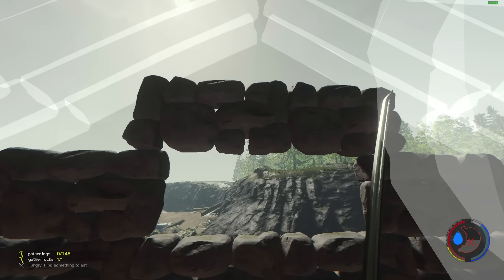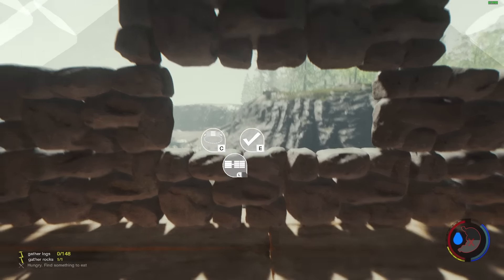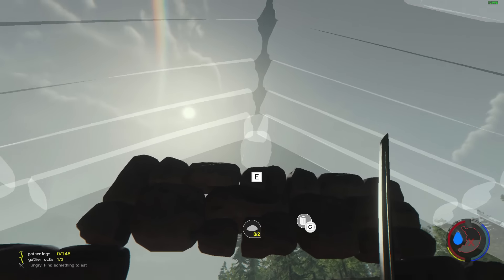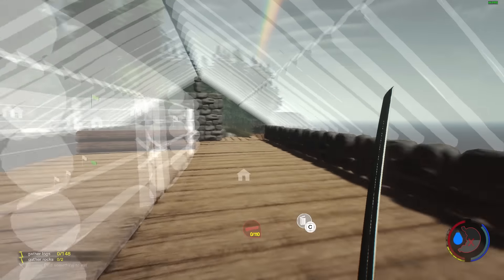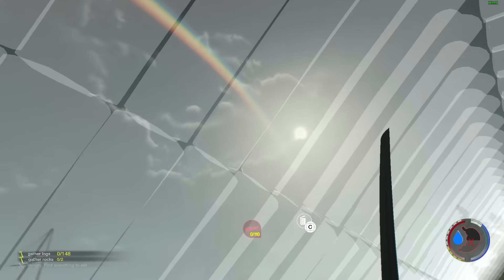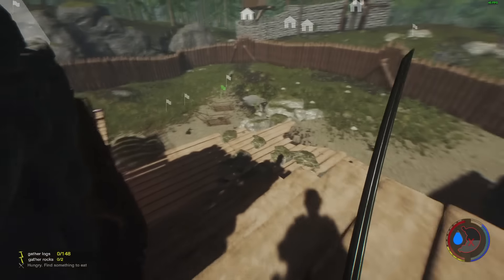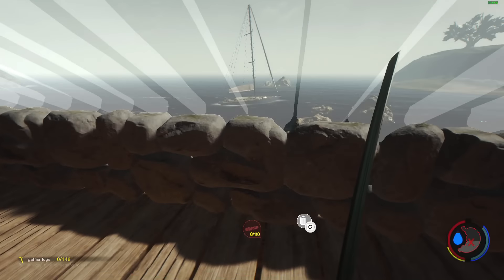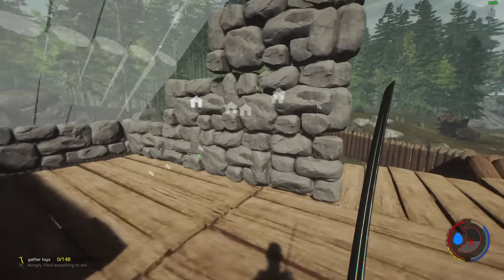All right, we need one more rock - I have no idea where I've missed one out. We'll find it in a minute. Just whack that one on there. Where did I miss out a rock? Was it up this side? Oh, look at that rainbow - awesome! All right, I need to go get this rock. There it is - haha, I don't know how I missed that!